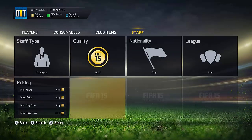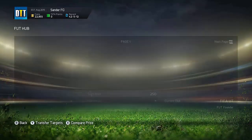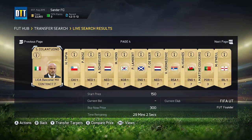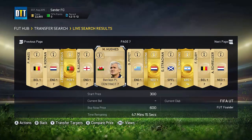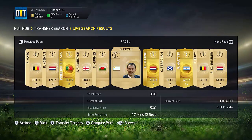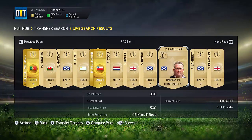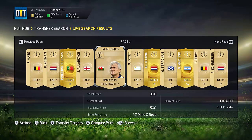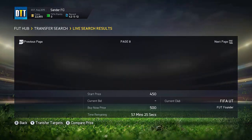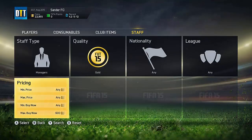What I would do: go to managers, select gold, and use the first method — set max price around 500 to 600 coins, go to the 59-minute mark, and just keep refreshing. There are going to be managers popping up for like 200 coins. As you can see right here, some of these managers are listed for 350 or 450, and even at this stage of FIFA 15 you can sell these for like double the coins — especially this Pellegrini. Most of these you can actually sell for double the value. That's pretty much the first method.